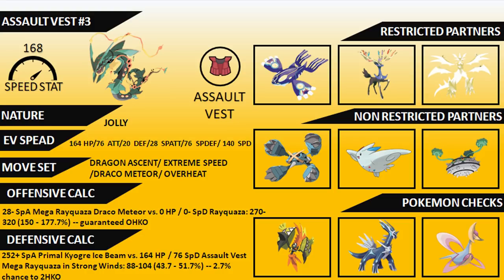For offensive calculations with 28 Special Attack, Rayquaza's Draco Meteor is always a guaranteed one-hit KO on an opposing Rayquaza — and even at minus two, you'll still be picking up the KO on opposing Rayquaza and opposing Salamence. For a defensive calculation showing the sheer bulk of Assault Vest Rayquaza: a 252 Special Attack Primal Kyogre Ice Beam in the strong winds with the Assault Vest is always going to be a three-hit KO, with only a 2.7% chance to two-hit KO. This gives you a lot of room to operate in front of Primal Kyogre.